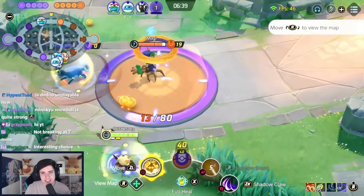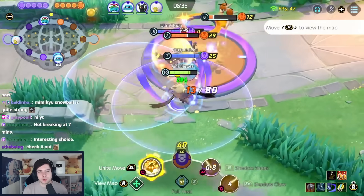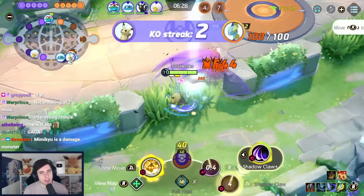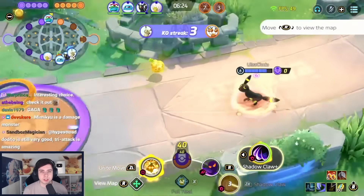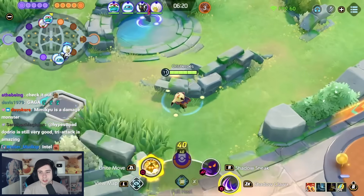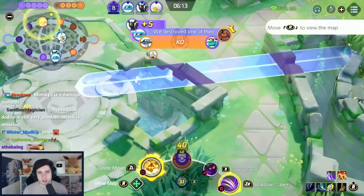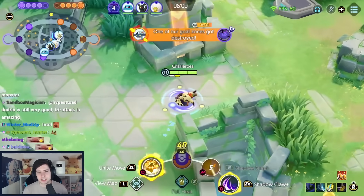Mimikyu is an absolutely excellent ranked Pokemon, but mainly in Central only — I'm not a big fan of Path Mimikyu unless you get level 5 very fast. Shadow Claw and Shadow Sneak is the preferred moveset right now. Play Rough is a bit worse — Shadow Claw allows you to pump out much more damage in fights. I go for Razor Claw, Charging Charm, and Attack Weight with Full Heal, because Shadow Claw can actually get interrupted, and stuns are the only real issue for Mimikyu. Then 6 Brown and 6 White Emblems.